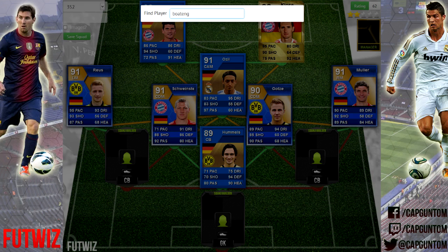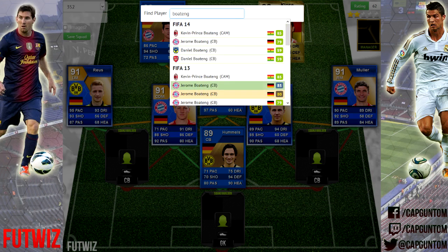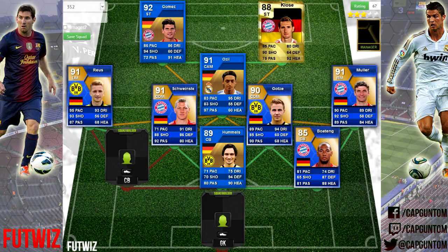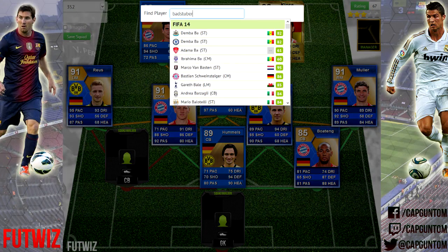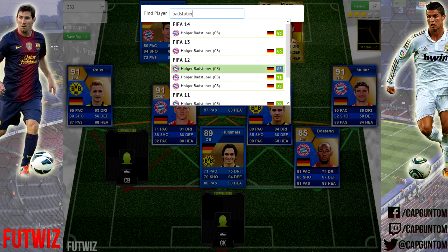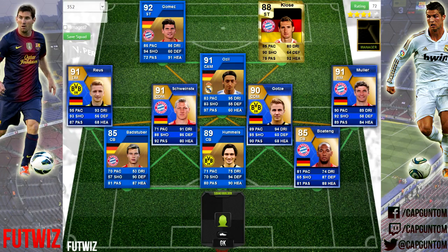There's Boateng — 85 rating overall. The other defender we're going to be using is Badstuber. He managed to grab himself a Team of the Season last season. Not too bad a card to be honest — despite how slow he is now, you can see 70 pace, 81 passing, 90 defending, and 87 heading. So half decent card. Then we've actually got a FIFA 10 card going in for goalkeeper.